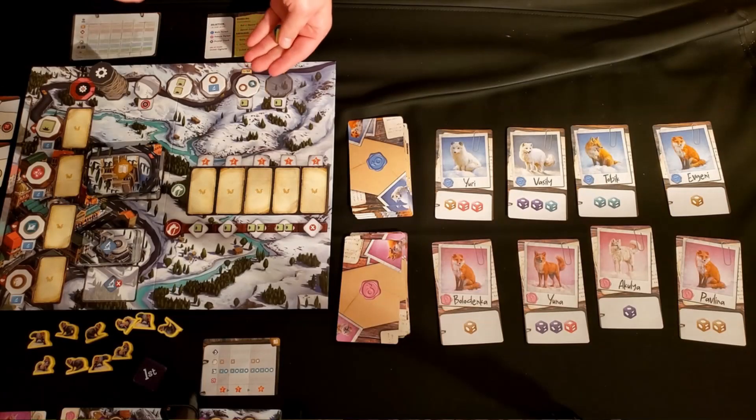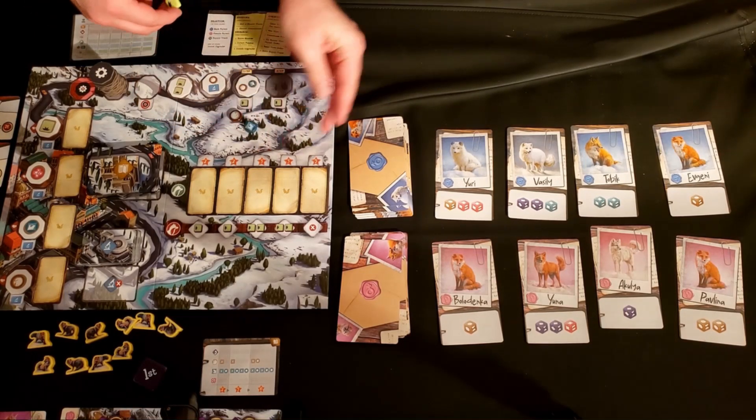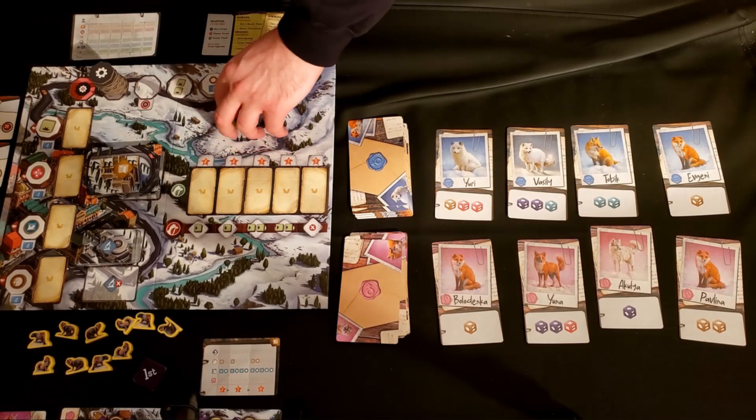The foxes you take are going to be your parents to determine which dice you get to roll for traits for their offspring. The bonuses determine turn order but also give you tokens that can often be used to try to upgrade your research.